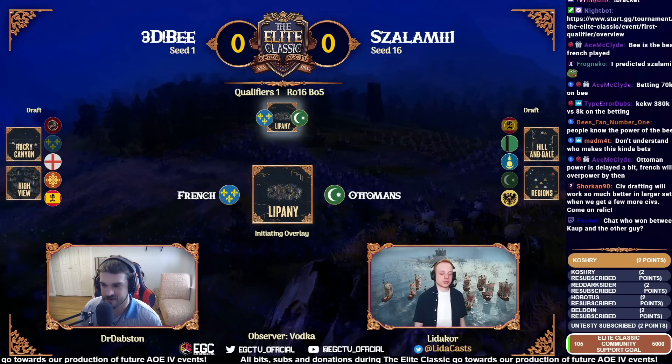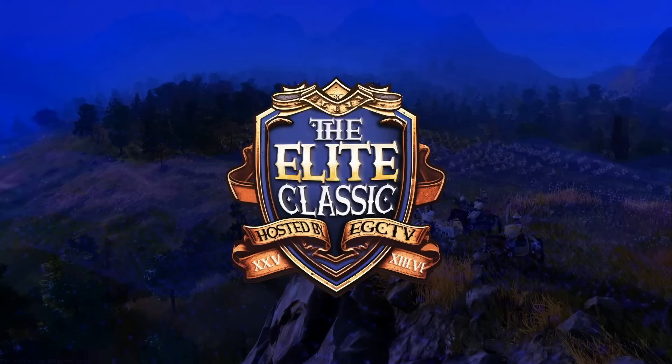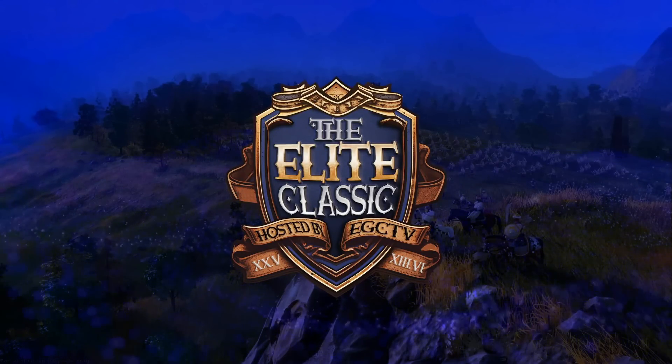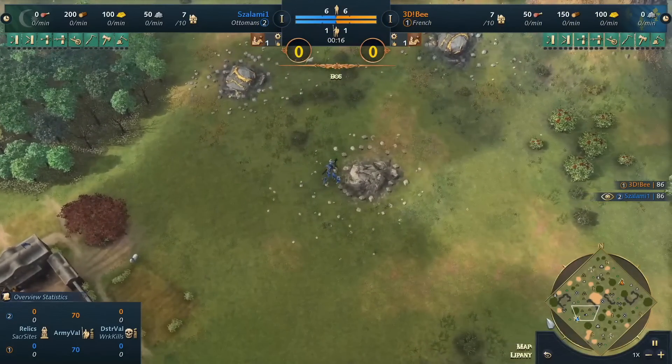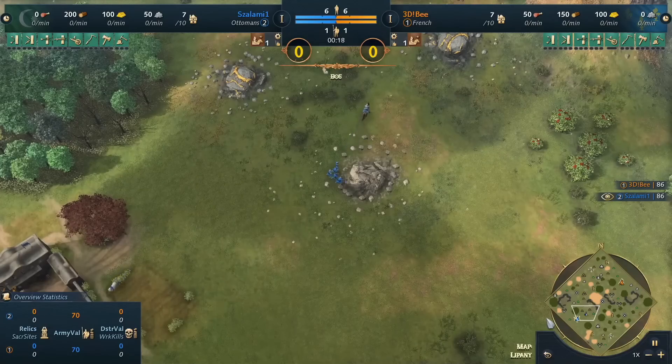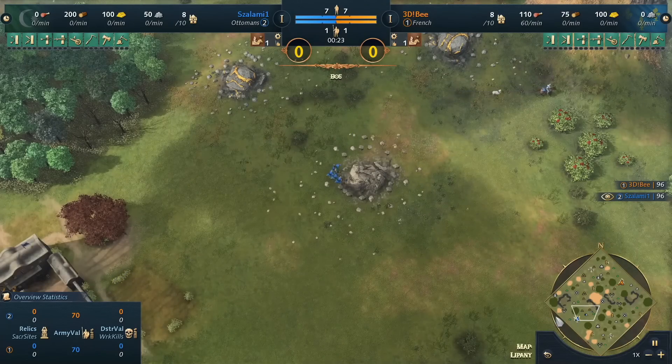We are jumping into game number one here. It is the French against the Ottomans — 3db, seed number one, against seed 16 salami. Salami is spawning in on the left side playing as the Ottomans in blue, and on the other side in orange it's going to be b with the French.